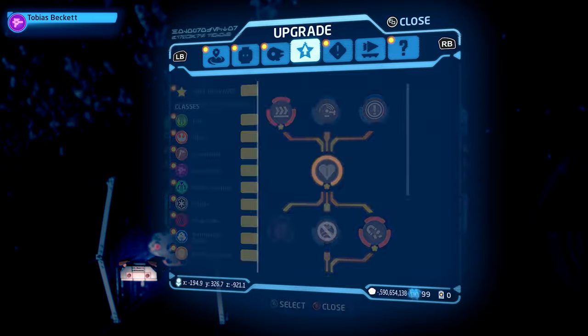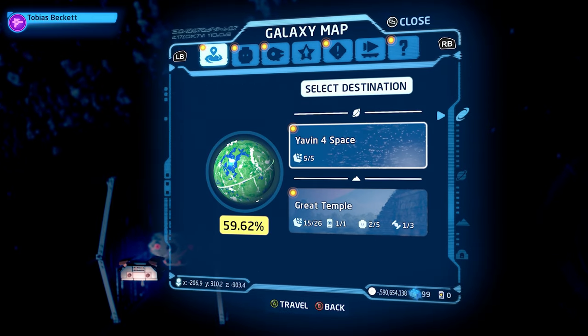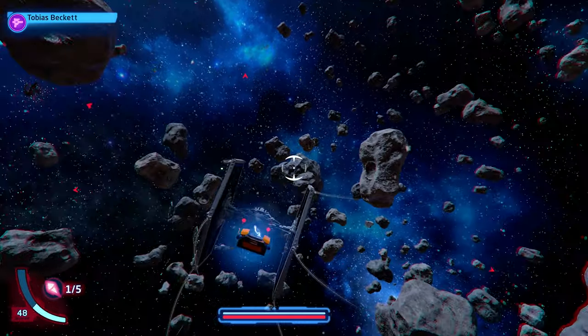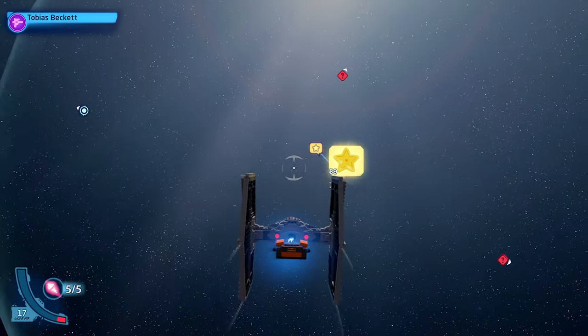It requires me to go to Yavin 4 to deliver my cargo in order to complete this mission. So from here, I will travel to Yavin 4 space and deal with any scenario that shows up. In this mission, I had to defeat enemies, then deliver the package. After that, the cargo was removed.